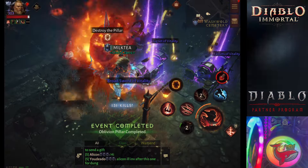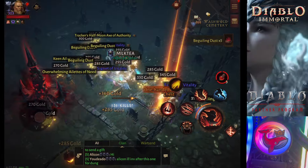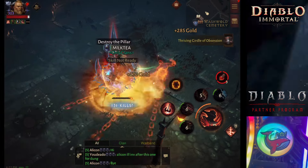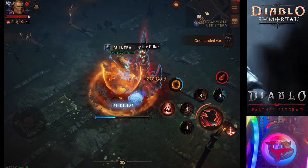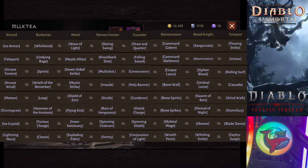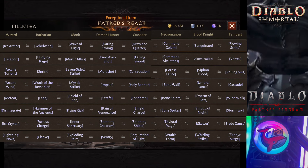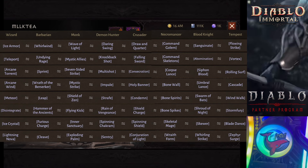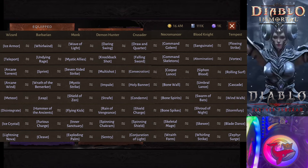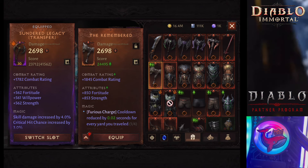I'm not going to fast forward through all 42 runs. I'm going to show you what I got from all 42 runs — these 20 Legendaries right here. Before that, here's the chart you can use to tell what all these skills will turn into when you class change, corresponding to the skill for the other class. Use this.